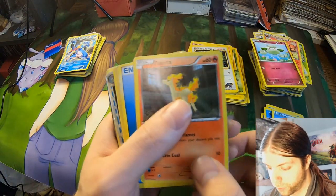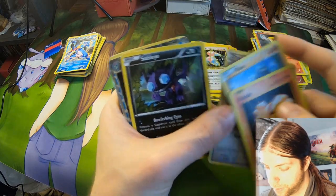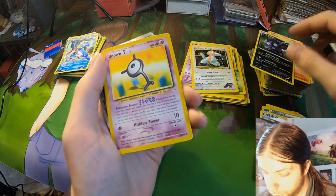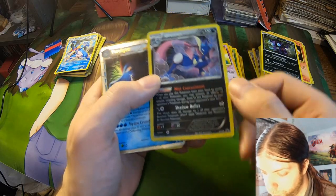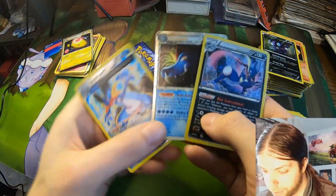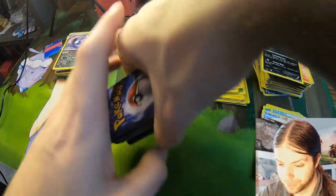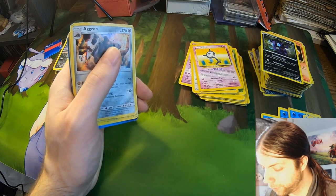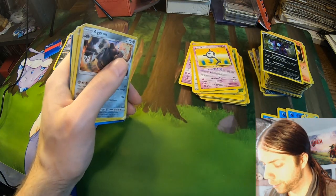We're almost done with the pile. Togepi, Energy, Reprint, Vulpix, Riolu, cute Dratini, Sableye. Unknown — Johto era, I do remember this era too. Foil Greninja and Foil Feraligatr — had the trio: Swampert, Feraligatr, and Greninja, so we got a water trainer out here, that's cool. And Jumpluff — that is a rare. All these energies are water too, I guess he must have been playing the game. I feel like you need more energy to make decks and stuff.